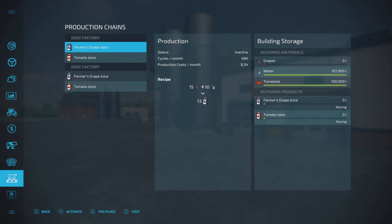No byproducts or anything, unfortunately. As for the tomatoes: 12 liters of tomatoes and 10 liters of water gets you 10 liters of tomato juice. I wonder where the extra 12 liters go, but that is the recipe and that is what you get. And as I said, 480 cycles per month for each one.